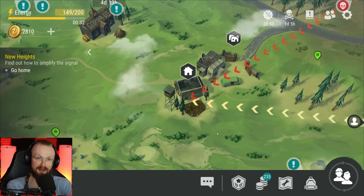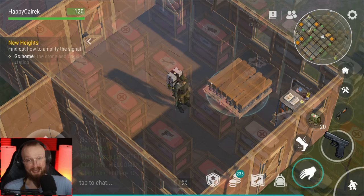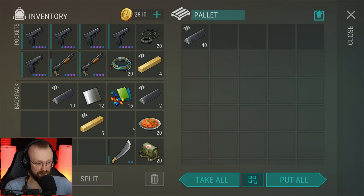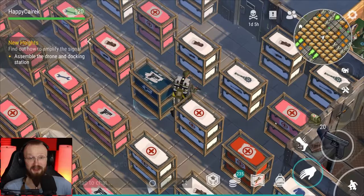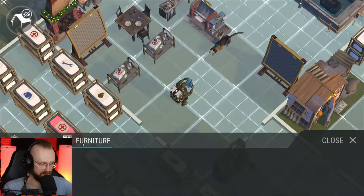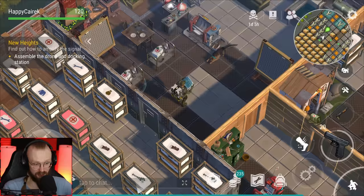At least that's what I understand, and I think it's pretty cool. So now we have to assemble the drone and docking station. I can see some changes in the settlement. I'm storing iron billets here. We are ready to assemble the docking station. Let's go to the blueprints and craft this drone and docking station. Place on stone floor level three. We could probably fit it over here — there we go. It fits kind of alright, but it's not finished yet. We have to assemble it.